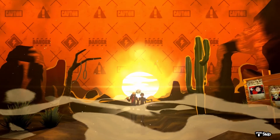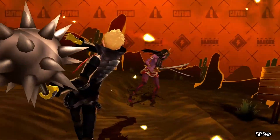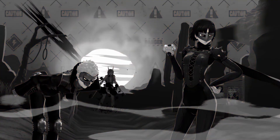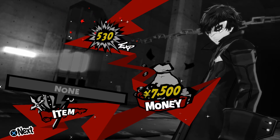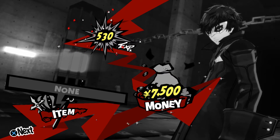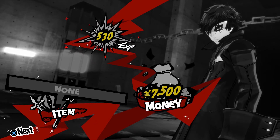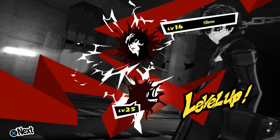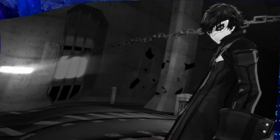The Ryuji and Makoto Showtime was so fun! With both being physical fighters, it makes perfect sense for their combined attack to be a high-energy physical beatdown. The banter at the end was great. We finish the battle, gain experience and levels, and Ryuji gets a new skill. That wraps up today's Mementos run with all targets taken care of.